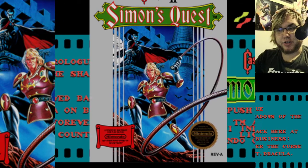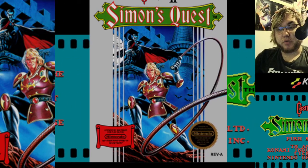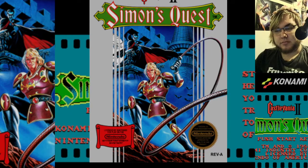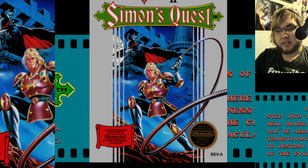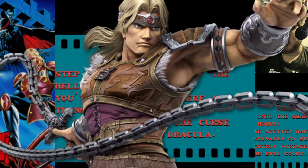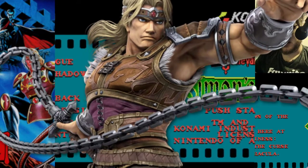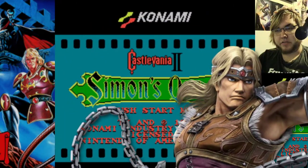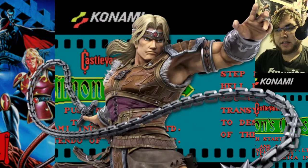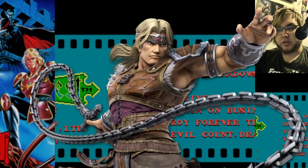I also want to mention, before we really get started, this is the only thing where Simon is ever presented as blonde. Normally, Simon is drawn like a barbarian — this guy. This is his design from Smash Brothers. It's based off of Castlevania 4's Simon.